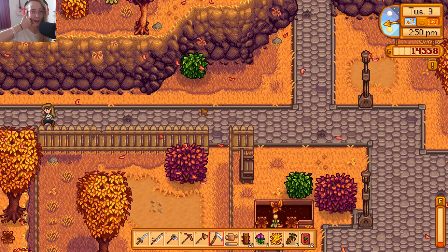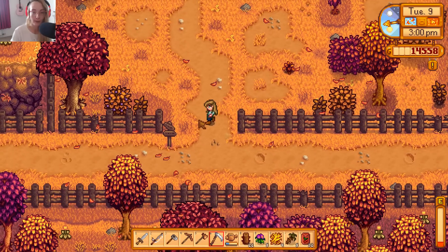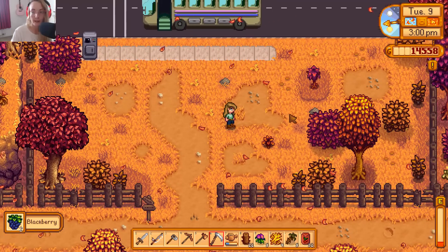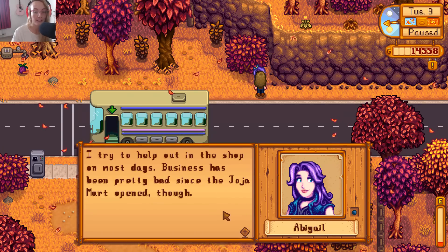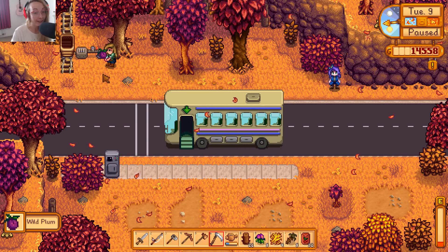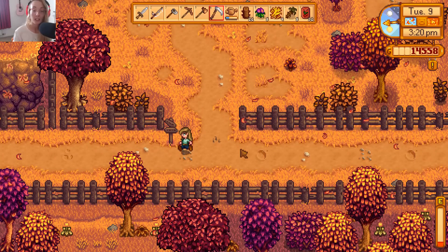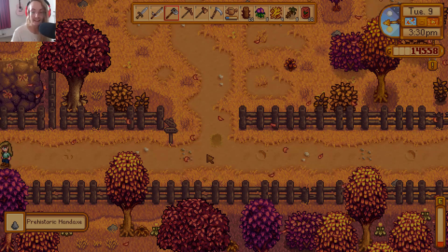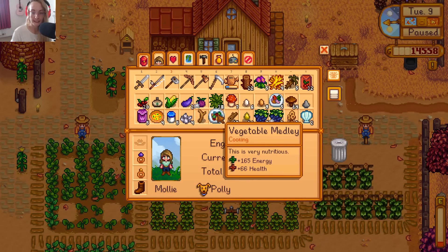I'm feeling good about harvesting cranberries, but our energy is super low. We might have to eat something today - I could eat the blackberries just to bring up health a little bit. We got a prehistoric hand axe - we're gonna have to give that to Gunther. I think we are actually gonna have to eat something. Our energy is on like 32, so let's go for the vegetable medley to get our energy back up.